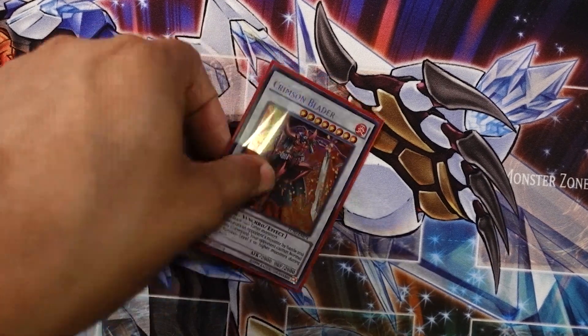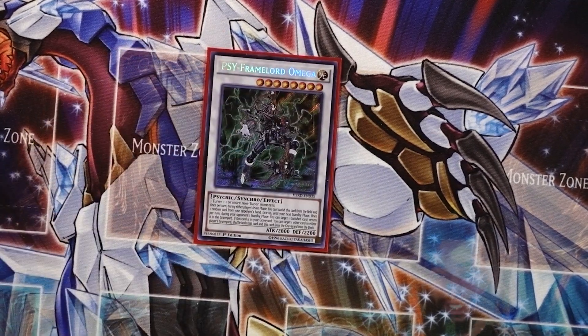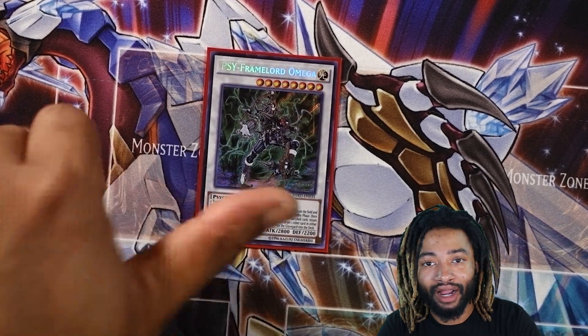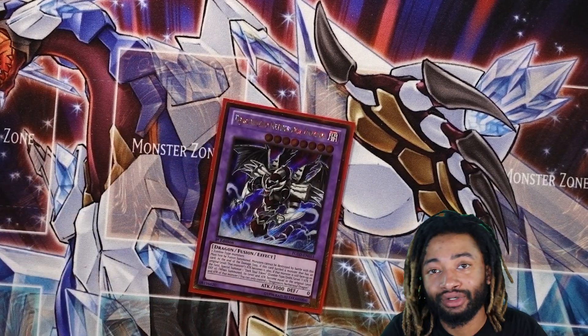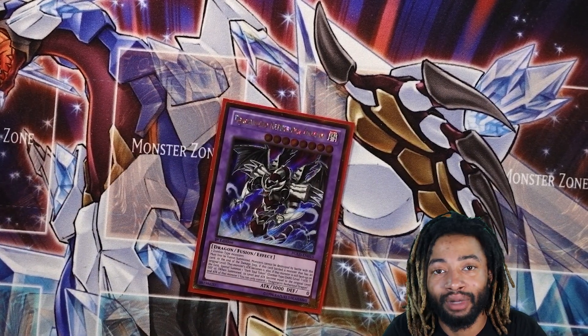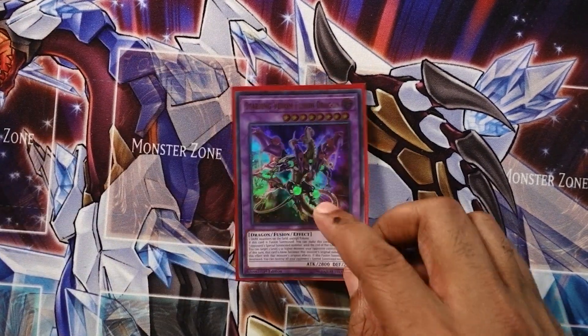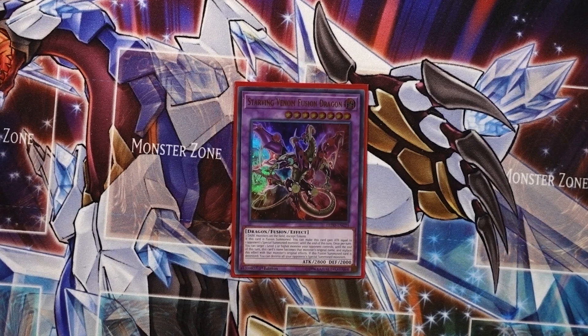One Crimson Blader — if I destroy my opponent's monster by battle I can prevent them from special summoning level five or higher on their turn, so really good card. One Omega — pretty much allows you to mess with your opponent's hand and also recycle your Mizuki cards, really powerful and very useful. One Dragon Necro is pretty much the card I use for my Super Poly — just boom, get rid of it and be done with it.